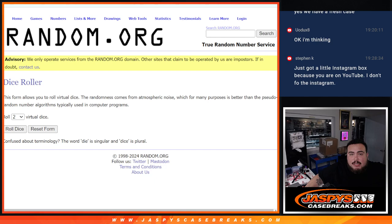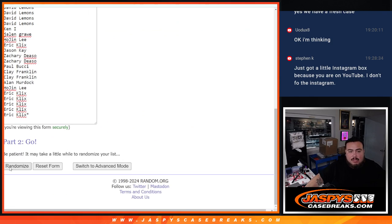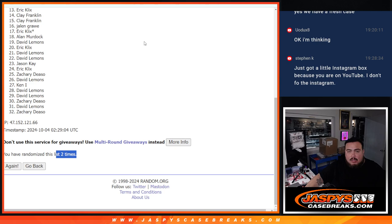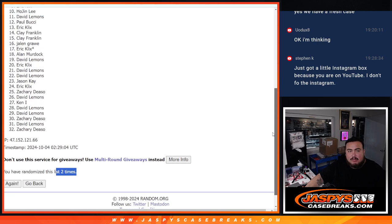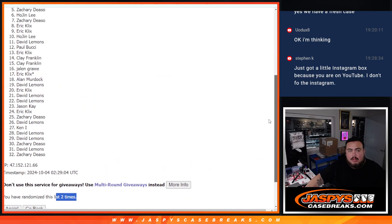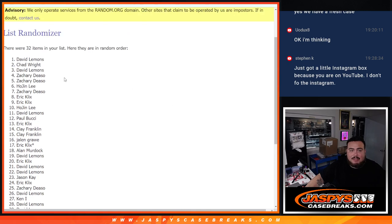Give away those five spots, guys — good luck! Five spots, roll it, snake eyes just two times. Here we go. One, two — two times. Our top five get in after two. Zachary, Zachary, Zachary, David, Chad, and David. Congratulations!